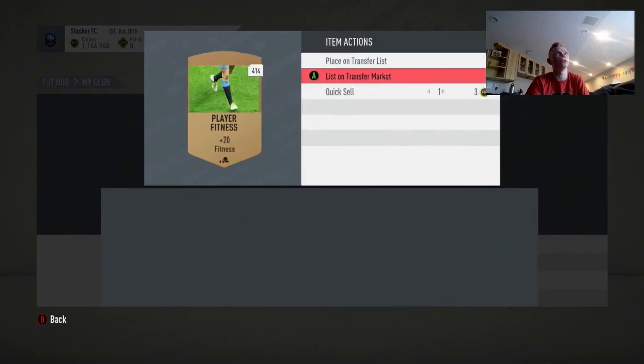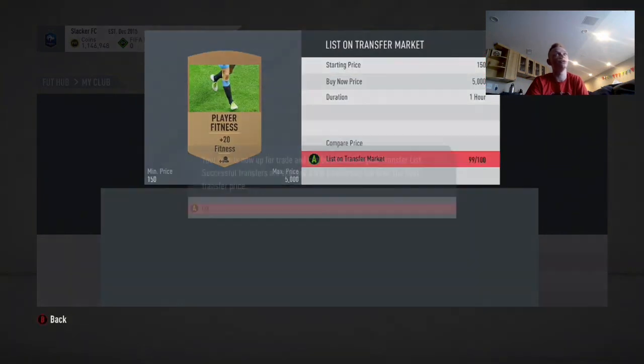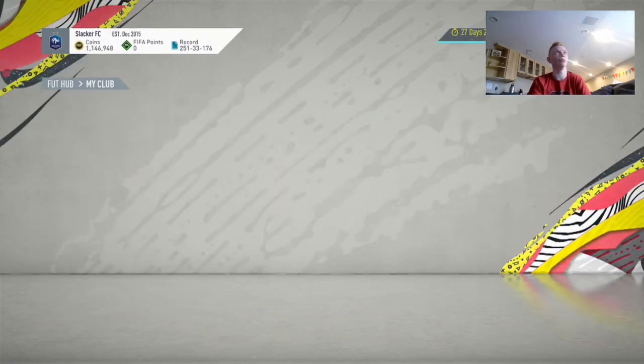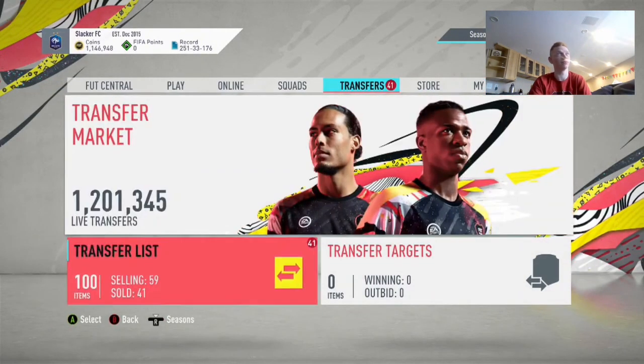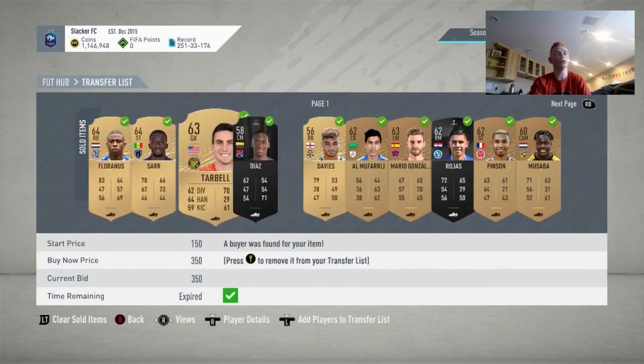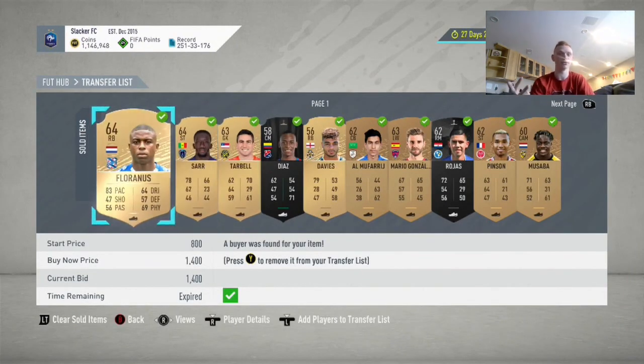We have 415 of these fitness cards. We'll list one up there to fill the transfer list. So that's going to be it for this video — we made tons of coins off bronze pack method by listing everything up and storing the rest of the players in the club. So if you enjoyed this, make sure to like, comment, subscribe, and I'll see you in the next video. Thanks for watching.